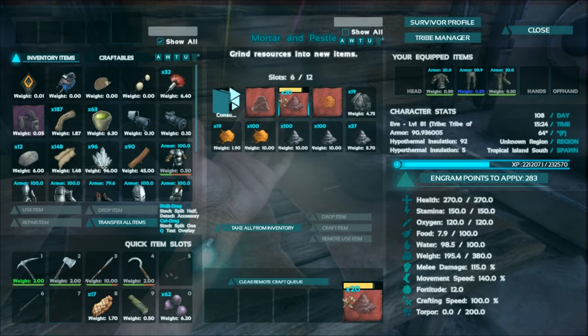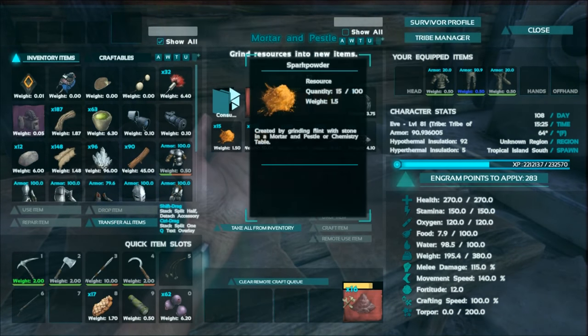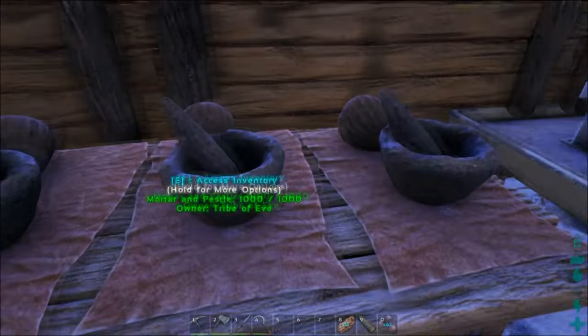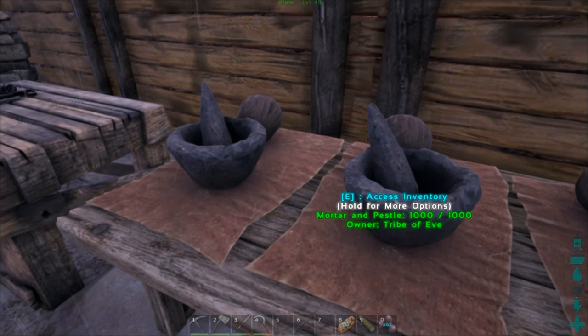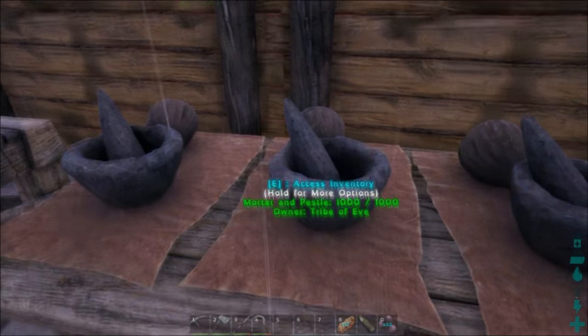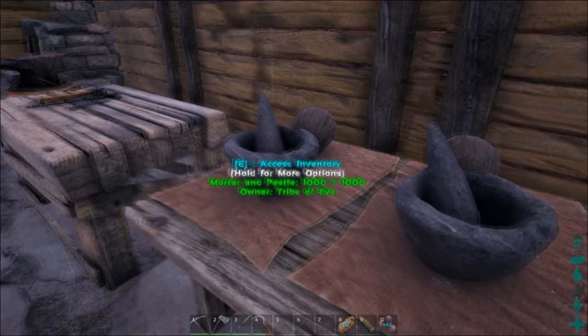I've got these other mortar and pestles set up to make gunpowder, which you're going to need charcoal and spark powder for. We'll just craft those up — it's one to one, so one spark powder to one charcoal makes one gunpowder. I like to have three mortar and pestles so I can have a number of things going at the same time: one for narcotic, one for spark powder, and one for gunpowder. And if I need anything special, I'll just make that.